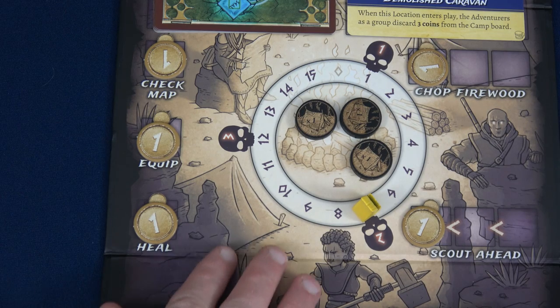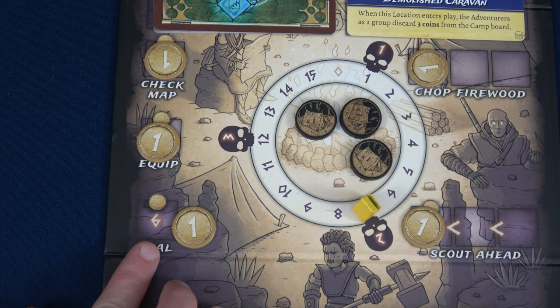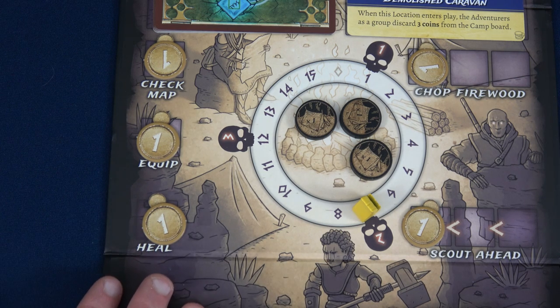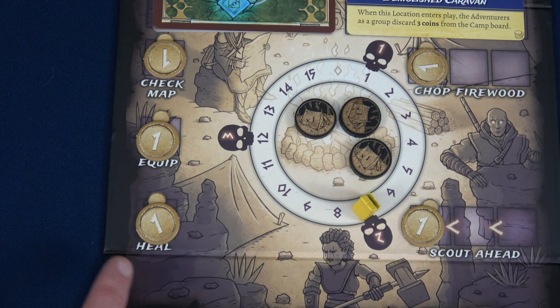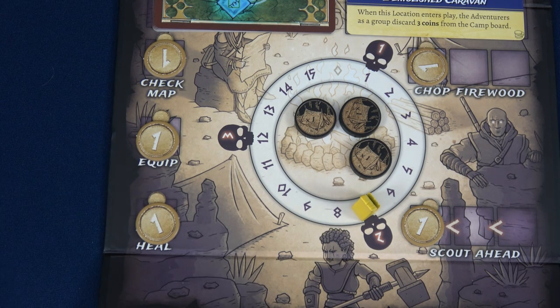Let's talk about the different camp locations. If you have exactly a six, you can heal to refresh an ability — we don't need that since we're fully healed. Any coins in a space are gained when you place a die there, so as rounds go by you might gain three, four, or five coins. Equip allows swapping out abilities not currently equipped, but if you swap out an exhausted ability, the new one comes in exhausted.